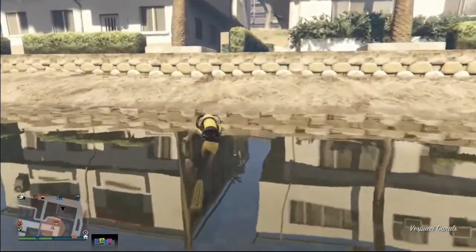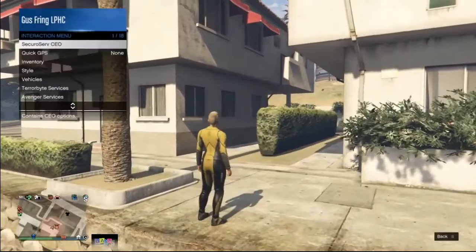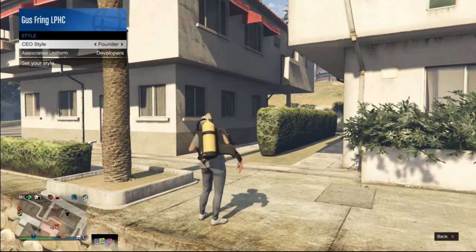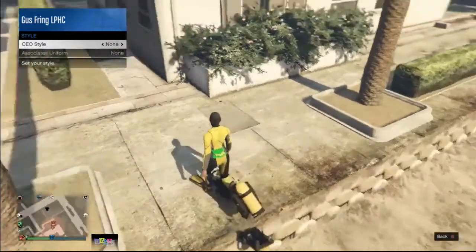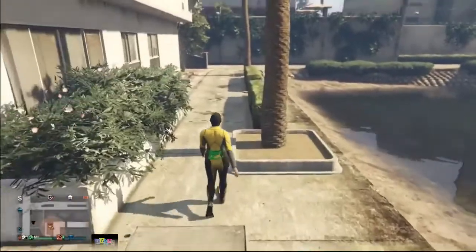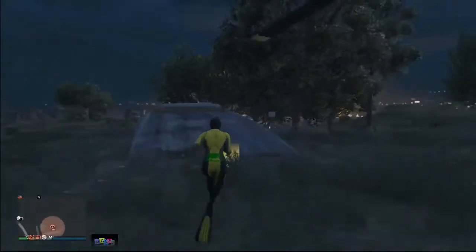If you do everything correctly, you will still have the scuba outfit on. Once you're outside of the water, open your interaction menu, click on CEO, go to Management, go to Style, then go once to the right and once to the left to duplicate your air tank.